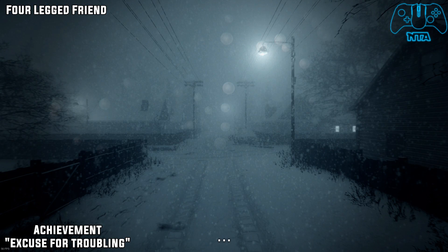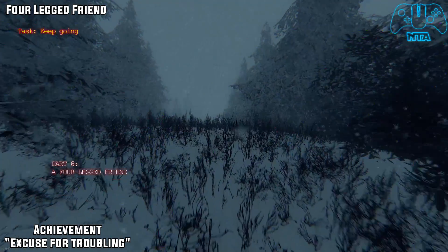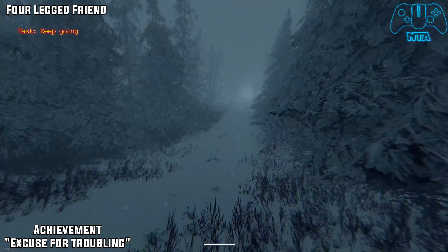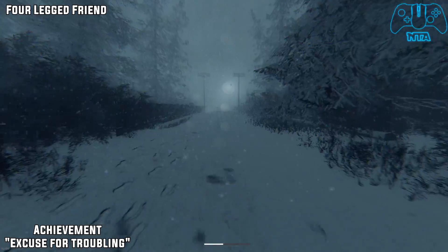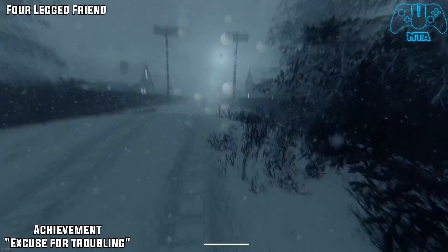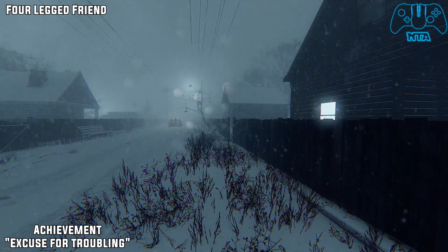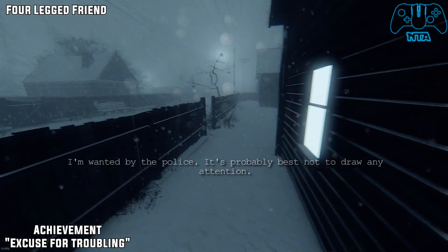The next level: Four-Legged Friend. I am not going to speak through this one but just to give you a heads up — I think there is a total of around 16 houses that you need to go to, though I could be completely wrong. I think it is a block of four houses each side. Once you get into this village area, you will have to knock on every single door in this area. Once you have done that, you will gain the achievement.